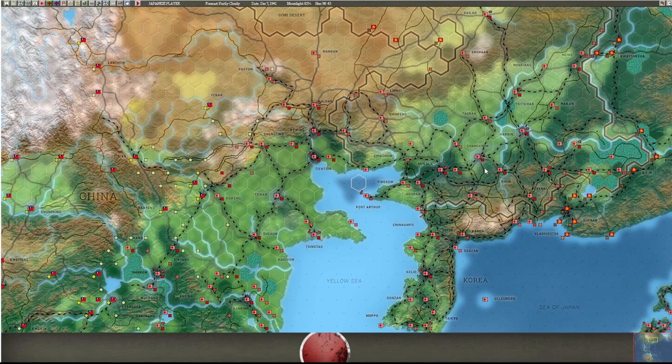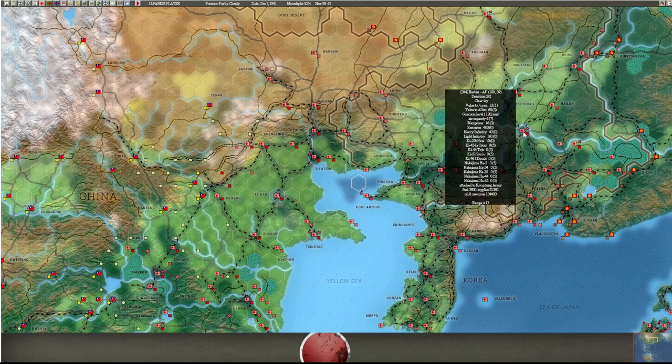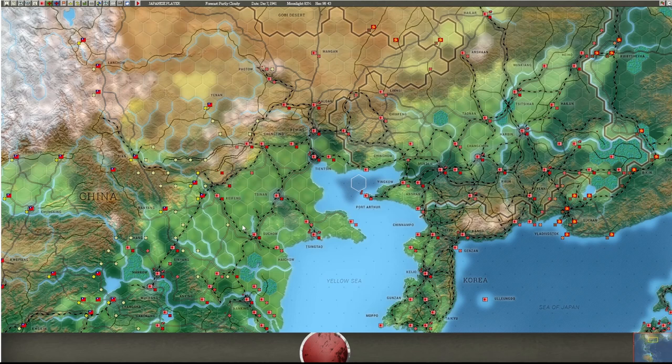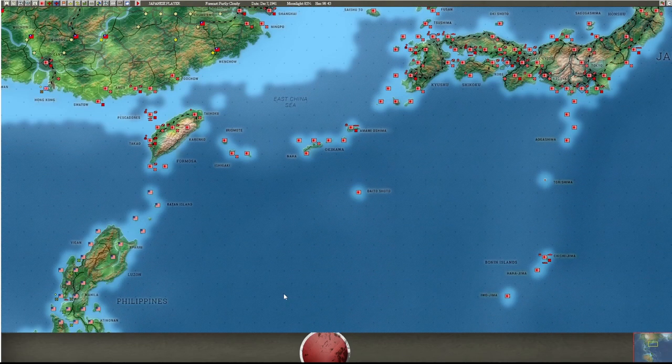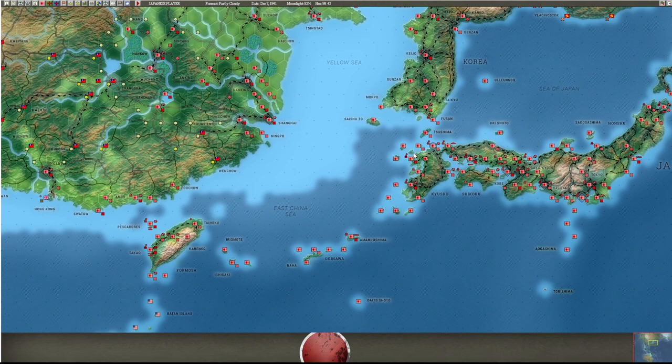By combining all the air force into three bases you minimize how much base forces and AV support you'll need. Once you get them up to size eight, you can move a lot of your base forces into China where you need the engineers and AV support for the push toward the interior. Send construction units to different bases and start building them up. The bases on the southern tip of Korea are very important for late war, as the Allies almost always come up through the Philippines, Formosa, Okinawa, and up the west coast of Japan.